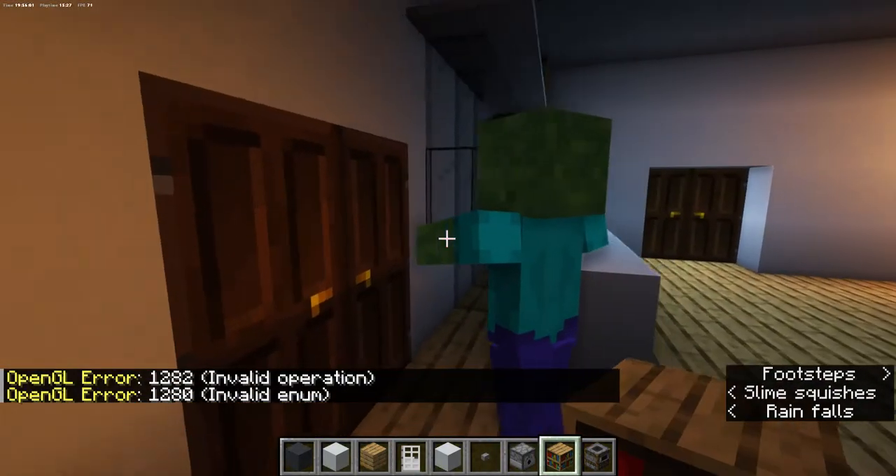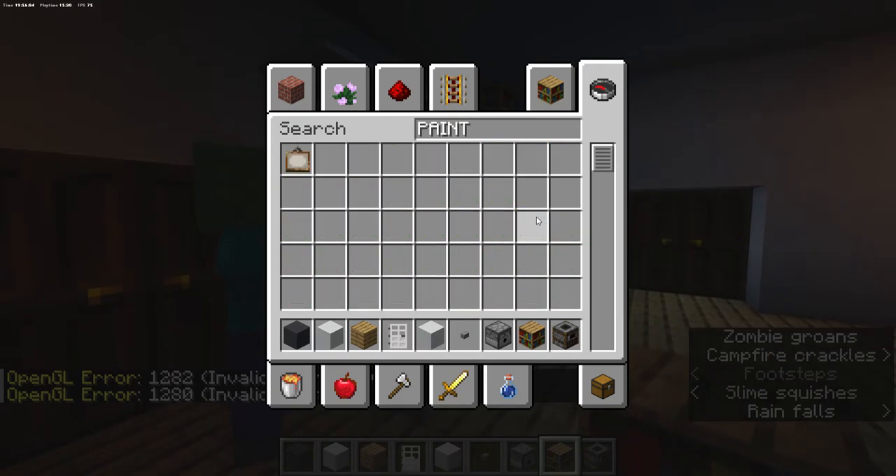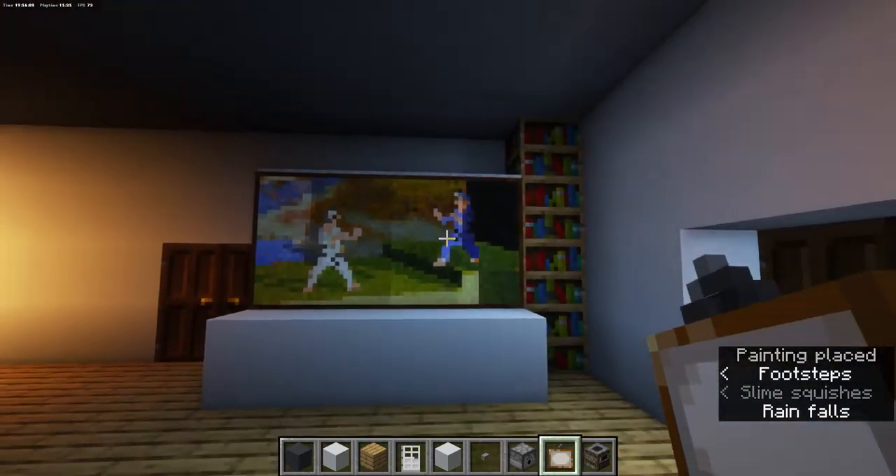The bookshelf is already blocking the door, so you're going to put a painting over here instead. And with that, we are done with the TV area.